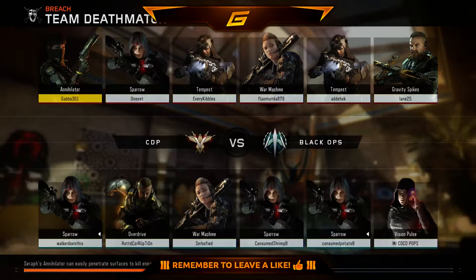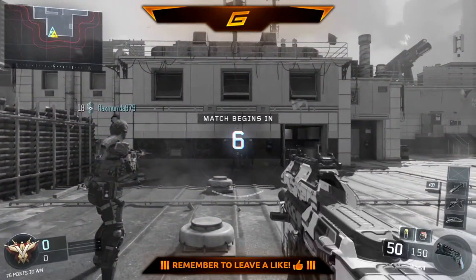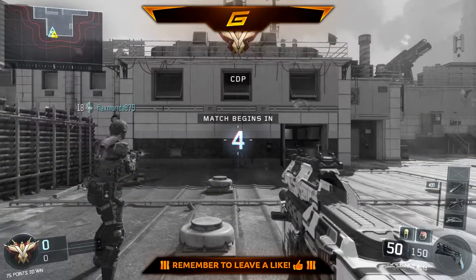Also guys, before the game starts, as you guys can see, I'm now using the Annihilator Specialist. I didn't even know I unlocked it because I got level 23 last night. I haven't played since last night, and I didn't actually realize I was level 23 and I got online - I can actually use the Annihilator, which I've been dying to use. I didn't play the beta, so I didn't get to use the Annihilator, but it looked like the most enjoyable Specialist. So I'm glad I've got the Annihilator now.